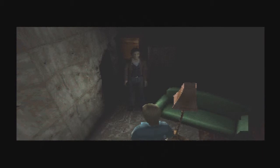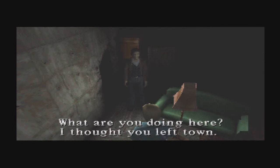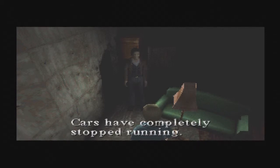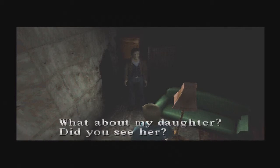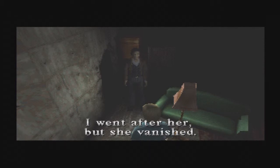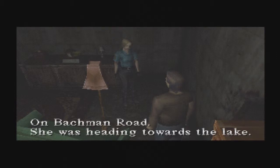I'm glad you're okay. I shouldn't have left you. Things are worse than I thought. What are you doing here? I thought you left town. I saw you go in here so I followed you. I couldn't get out — all the roads out of town are blocked. Cars have completely stopped running. The phones and radios are still out too. Did you see my daughter, Cheryl? I did see a girl. I only caught a glimpse of her through the fog. I went after her but she vanished. On Bachman Road — she was heading towards the lake.